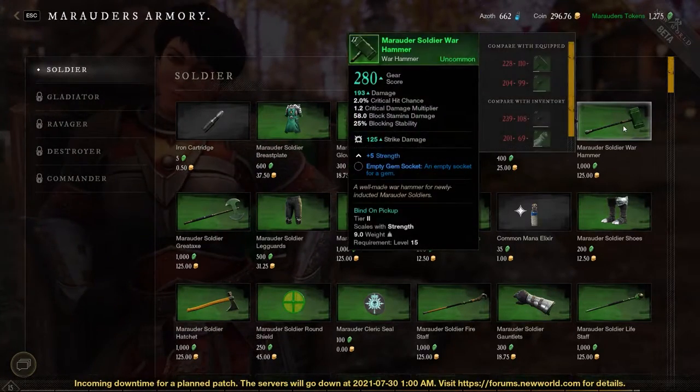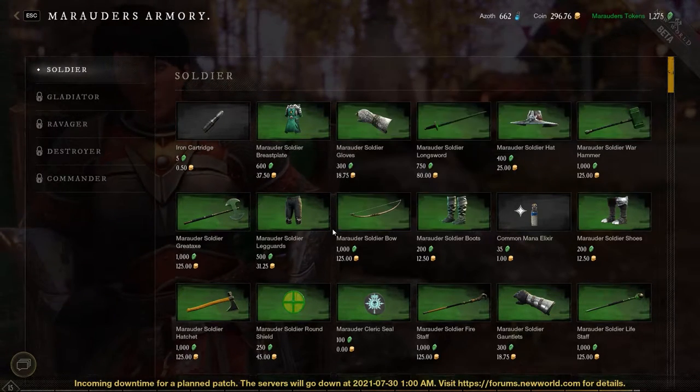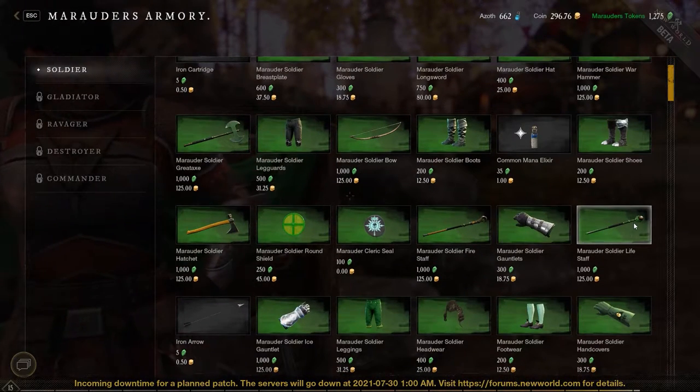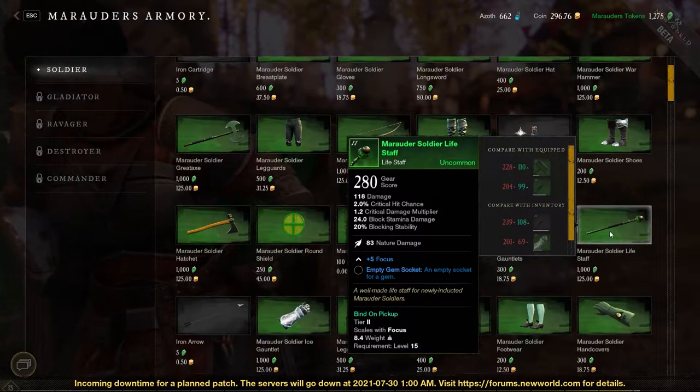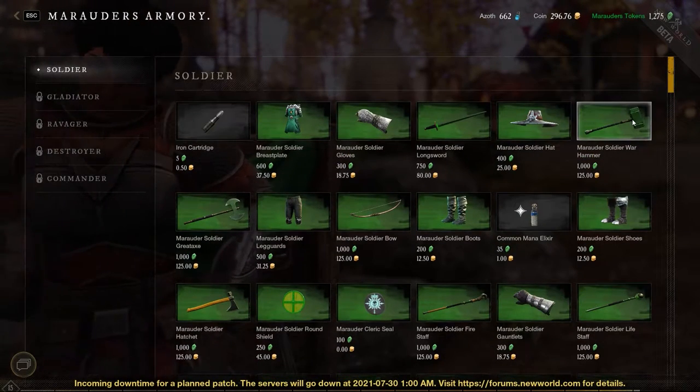Let's look through here. I'm liking this hammer — it's a thousand tokens, but maybe that's the one for me. You can see there are some modifiers; this one's got a gem socket.